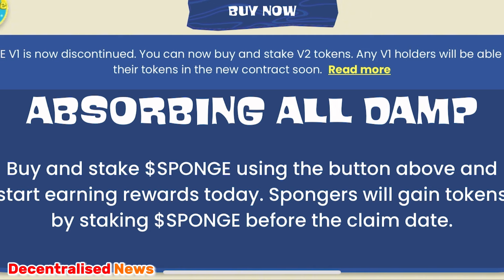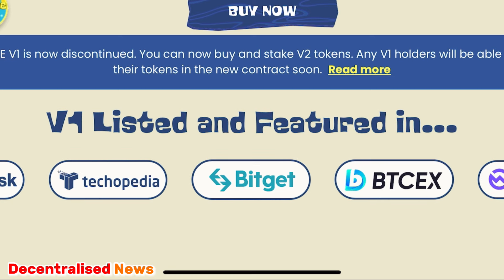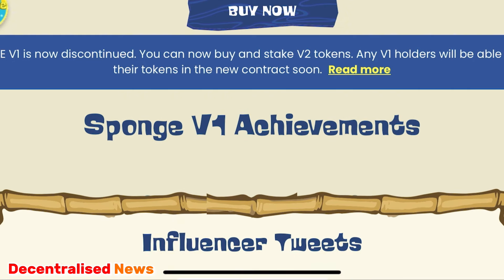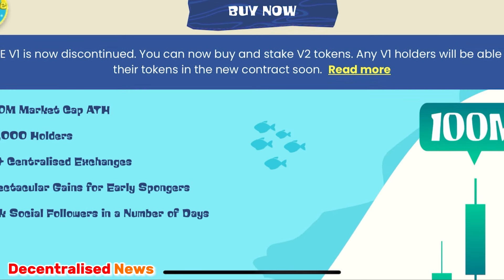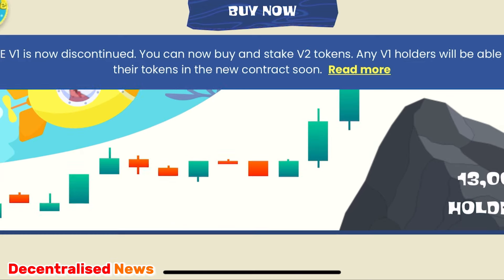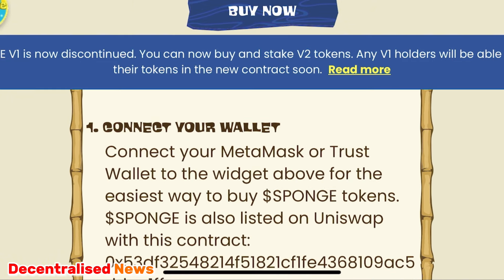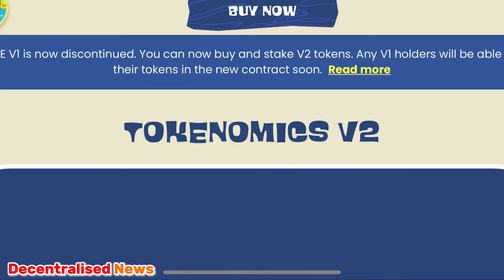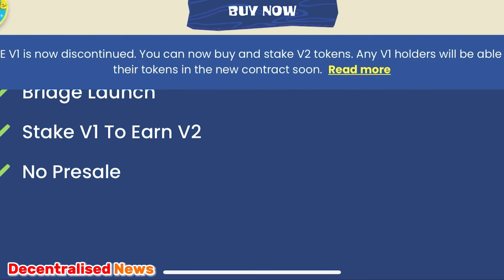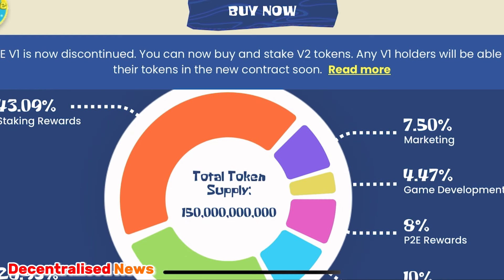The tokenomics of Sponge V2 ensure ongoing development and long-term viability. The mechanism facilitates asset transfer from V1 to V2, simplifying the transition for existing holders. A significant portion of the total supply is allocated toward staking rewards, incentivizing ecosystem engagement and long-term development. Funding allocations cater to diverse objectives — liquidity, marketing, development, play-to-earn incentives, and exchange liquidity — which enhance the ecosystem's overall health. These are the things I look at when thinking about which tokens to jump into, especially speculative meme coins.